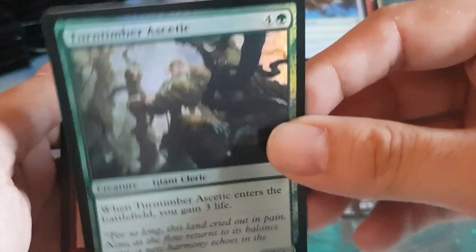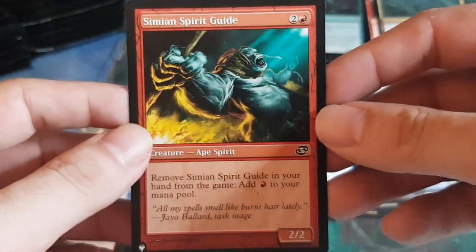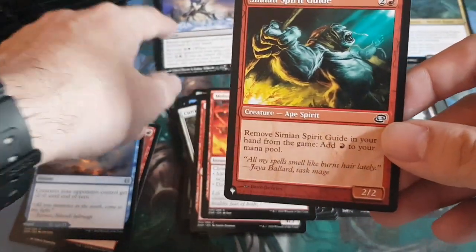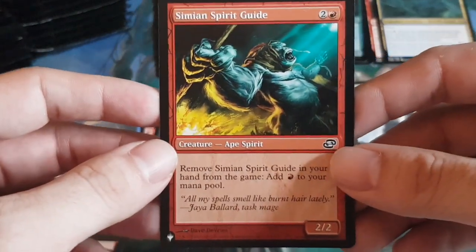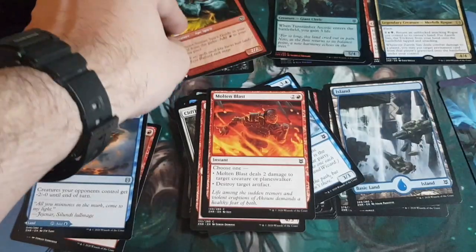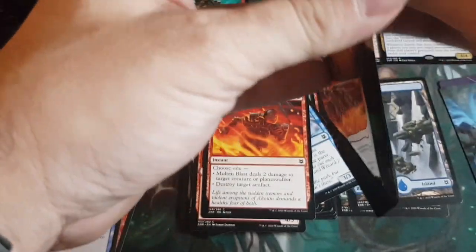Our guaranteed foil is Turntimber Ascetic. Then another card from the list — Simian Spirit Guide! So we got two from the list in a row — both commons, not rare or mythic. Would be cool to see a rare mythic from the list. We're probably not going to see a lot more after this, having had two in a row.